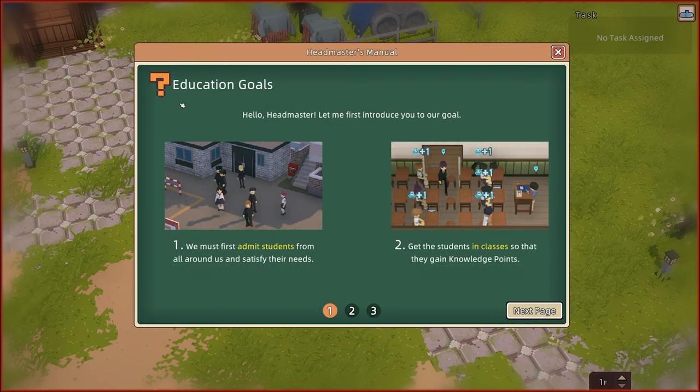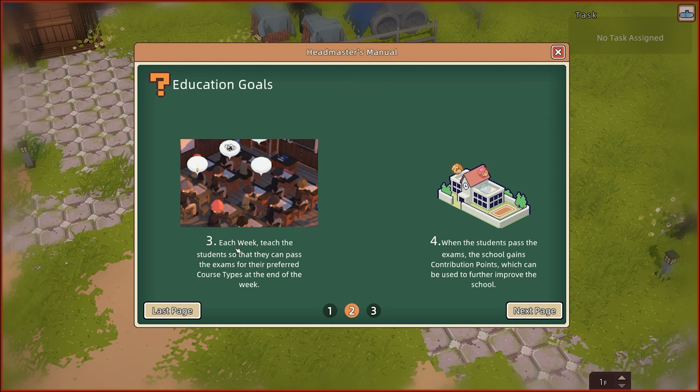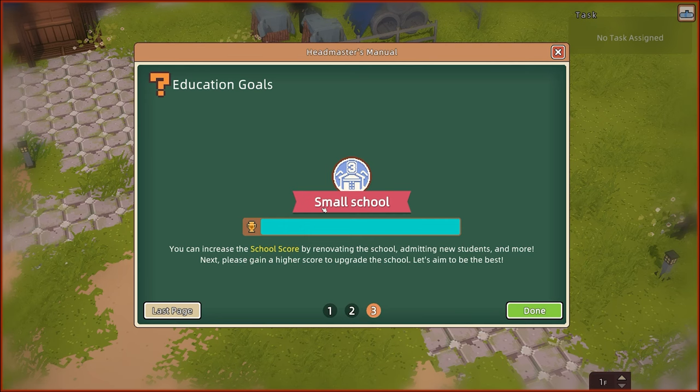All right, education goals. Hello headmaster, let me first introduce you to our goals. Goal number one: admit students. Get them into classes. Each week, teach the students so they can pass the exams for their preferred course types. At the end of the week, when students pass the exams the school gains contribution points, which can be used to further improve the school. You can increase the school score by renovating the school, admitting new students and more. Gain a higher score to upgrade the school — let's aim to be the best!